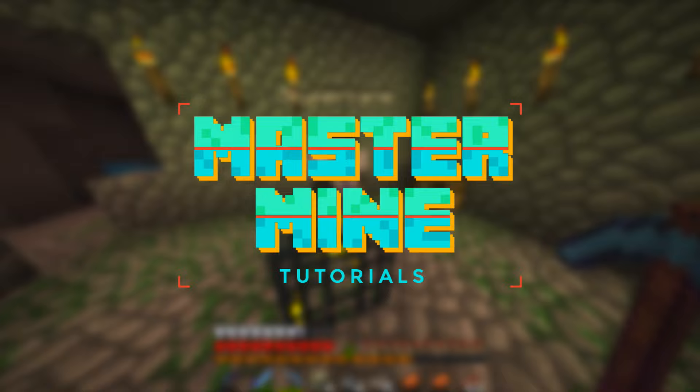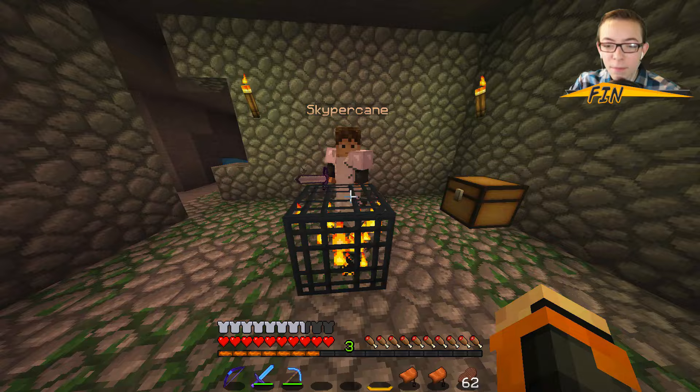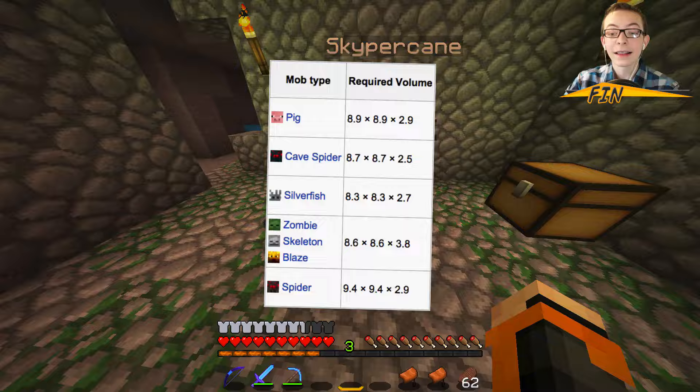Hey guys, it's Finn and Sky here, and welcome back to another episode of Mastermind Tutorials. Today we're gonna be showing you how to build a mob grinder. A mob grinder is basically where you take a mob spawner like this, which you can find underground. You can recognize one by the cobblestone and mossy cobblestone, and obviously the spawner in the middle. There are quite a few different kinds, but today we'll be showing you how to build one for skeleton and zombie spawners.